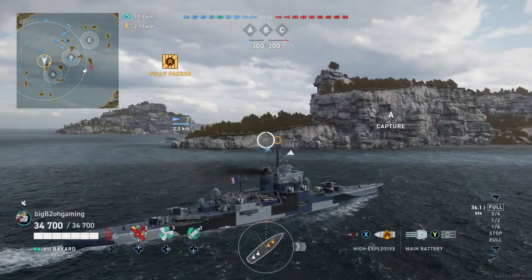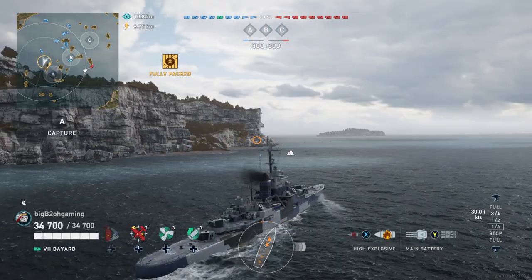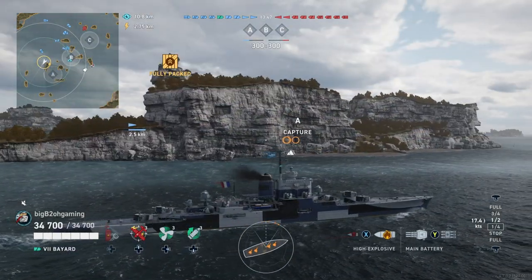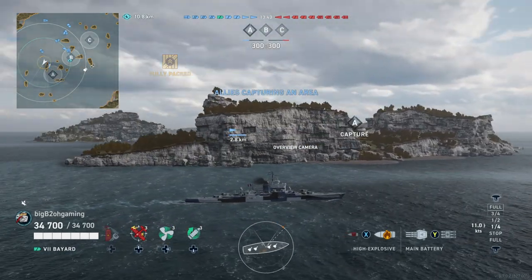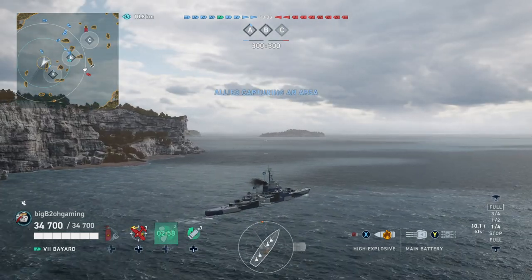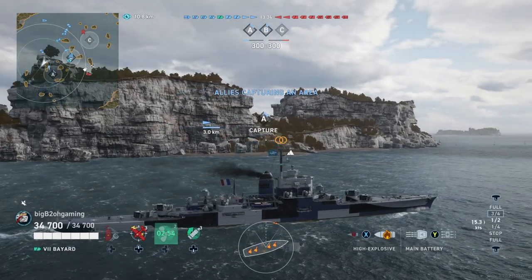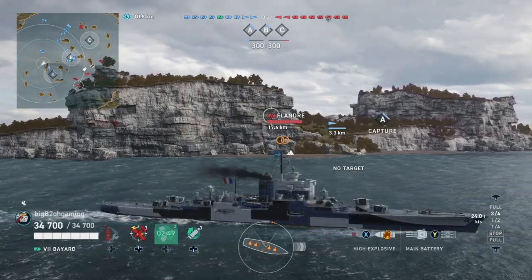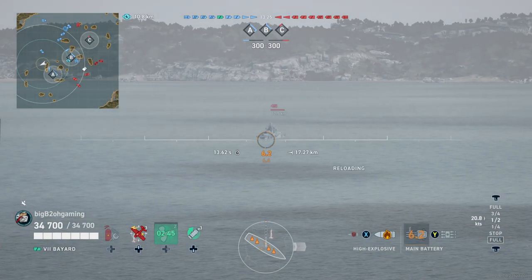This is also why I decided to use defensive AA instead of the sonar consumable, because with frequent carriers in Tier 7 matches, you will most likely be spotted over islands you are trying to use to lob shots at battleships. This ship has 25 millimeters of plating pretty much everywhere except the citadel plating on the outer hull at the waterline — everywhere else is simply over-matchable.